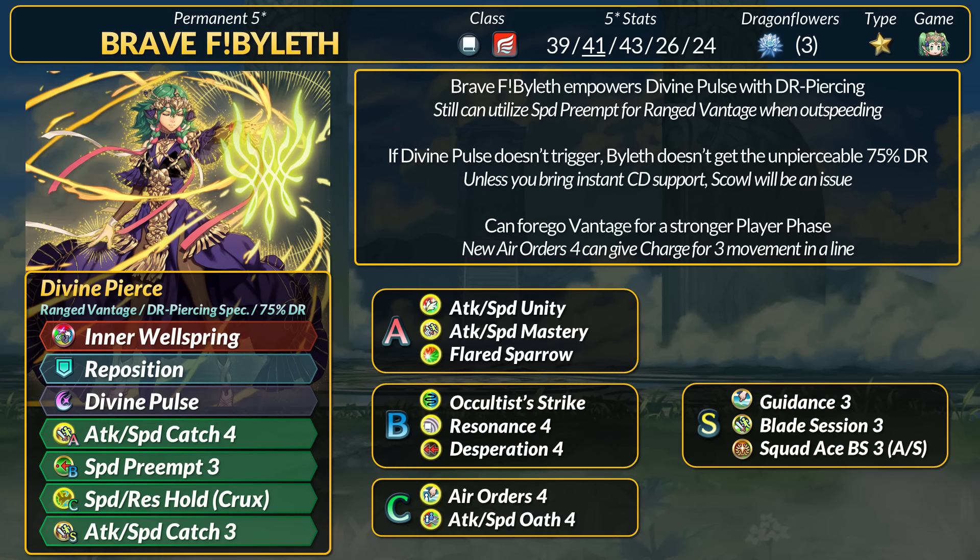For skills, Attack and Speed Catch is still fine. You could use Unity — technically Mastery can give +11 stats, and Verge of Death could prevent Desperation, though the HP penalty is a little counterintuitive. For the C slot, Hold is fine but you could upgrade to Crux. For better combat, Byleth can use Attack and Speed Ult for field boss and the +3 in combat. Her refine does scale with speed.